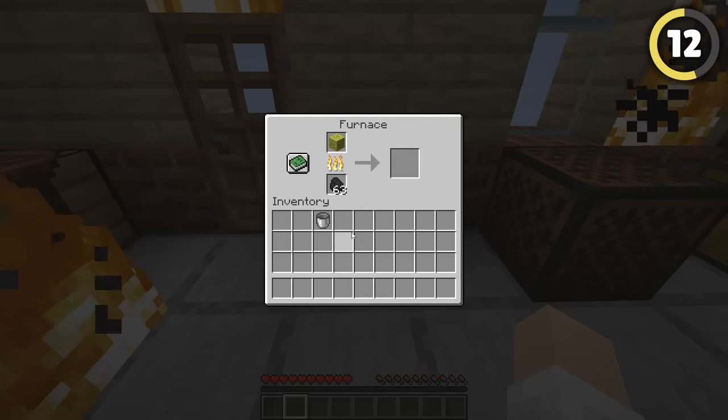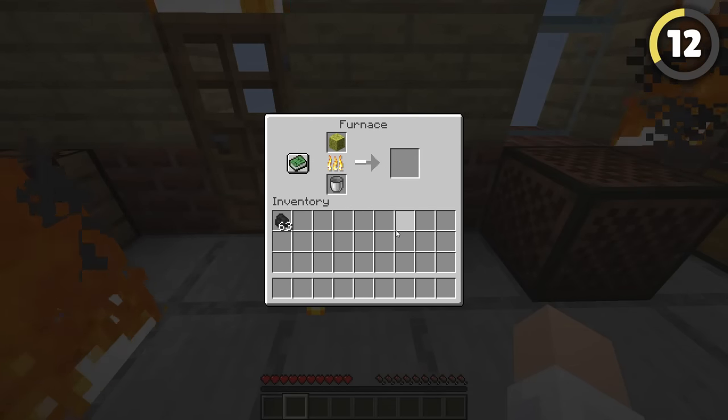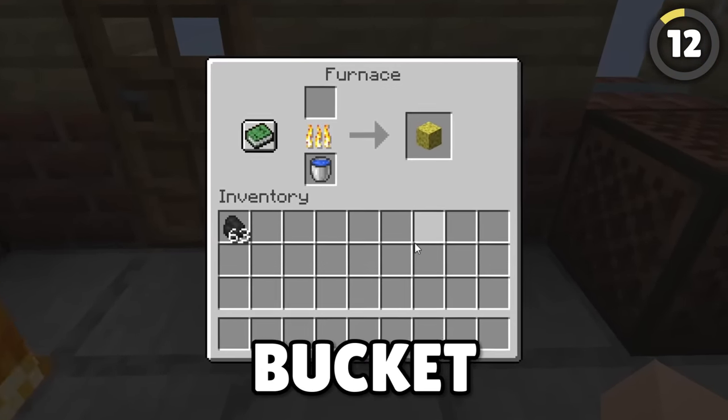Need water but all you have is a wet sponge? Get the water from the sponge by heating it in the furnace. Then replace the fuel with a bucket so when the sponge is dry, the bucket is filled with water.